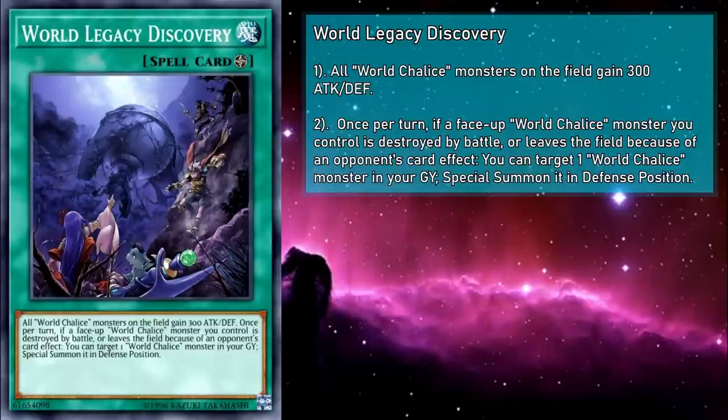World Legacy Discovery is a field spell card that grants a 300 attack and defense bonus to all your World Chalice monsters. Once per turn, if a face-up World Chalice monster you control is destroyed by battle or leaves the field because of an opponent's card effect, you can target a World Chalice monster in your grave and special summon it in defense position — which means it can't revive Link monsters. It's pretty nice for what it is, adding a little extra floating effect to help keep your board presence alive, plus a nice little boost which can even summon Almorduke back to retaliate on your next turn. But otherwise it doesn't really help your game plan in the short term, and as a combo deck, the short term is basically your entire game plan.